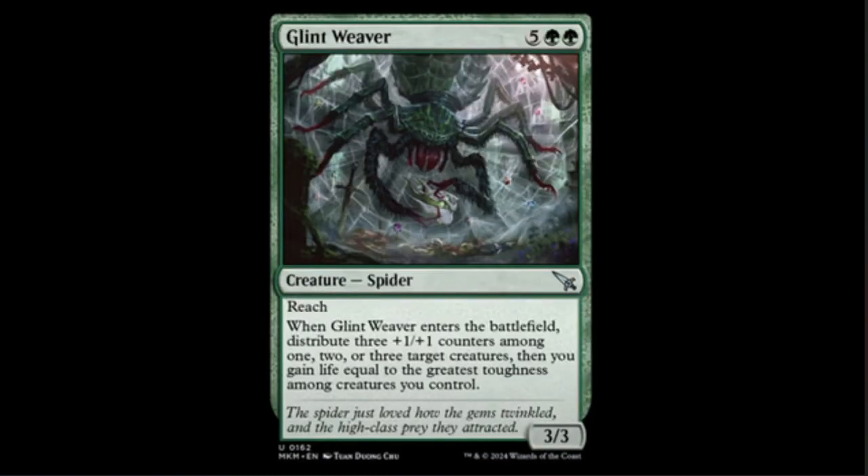Next we have the wonderful Glint Weaver — two green and five for this spider. Holy cow, it's a three-three with reach. Of course it has reach, it's a spider. When it enters the battlefield, distribute three plus one plus one counters among one, two, or three target creatures, then you gain life equal to the greatest toughness among creatures you control. At best it's a six-six with reach for seven.